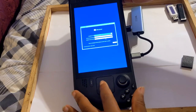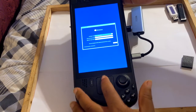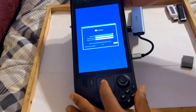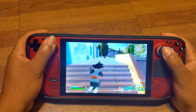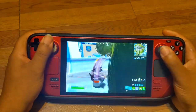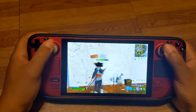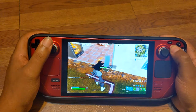Once Windows is up and running, download the Epic Games Launcher from the official website, install it, and then download Fortnite — easy as that. Playing Fortnite on Windows gives you the full desktop experience, but keep in mind that it might not be as optimized as the native SteamOS. Still, it's a great way to enjoy all your favorite PC games on the go.